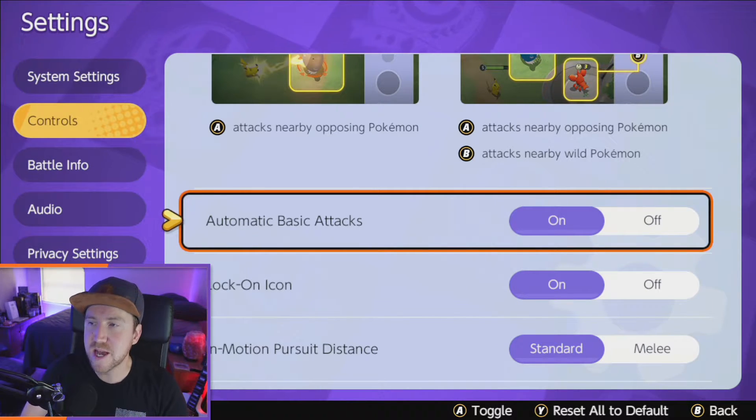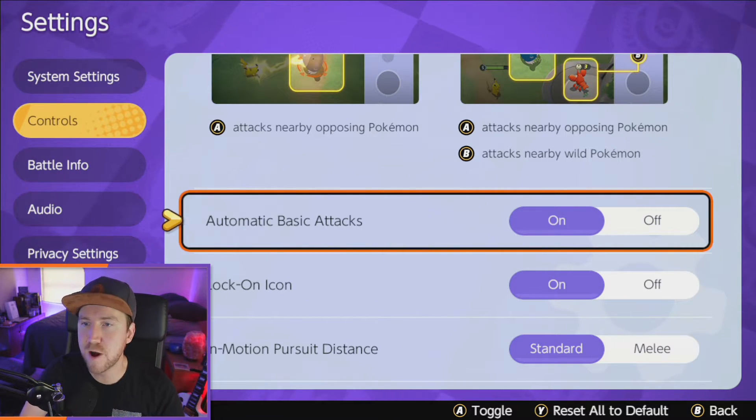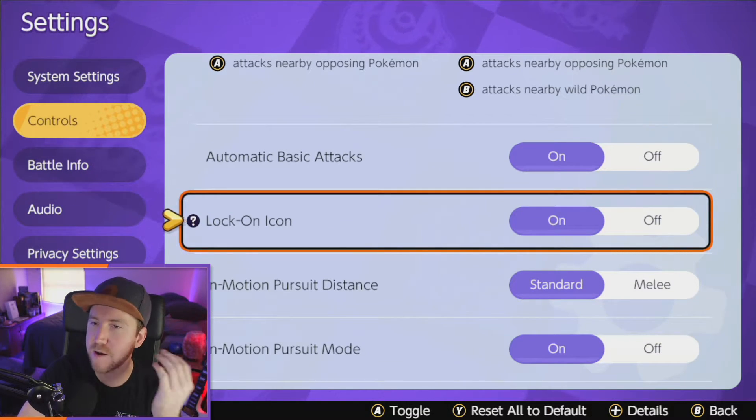As far as automatic basic attacks go, you can have that on or off — it's really personal preference. I like to have it on personally, just so that while I'm panning my camera, my auto-attacks will continue going without me having to press the button.